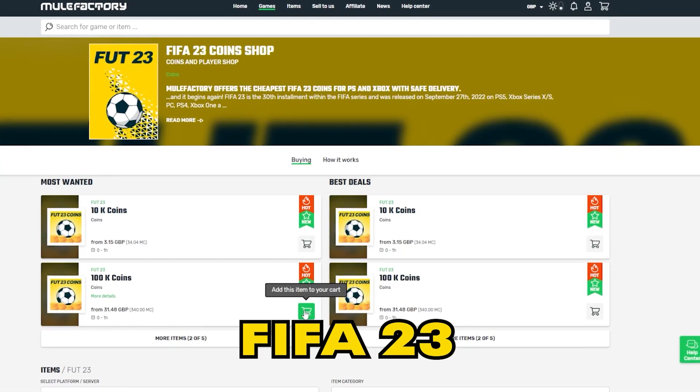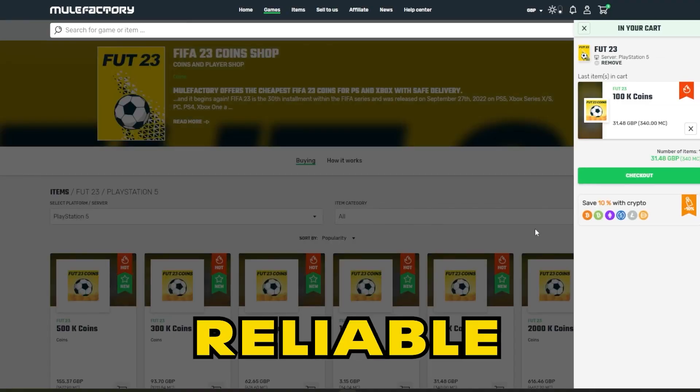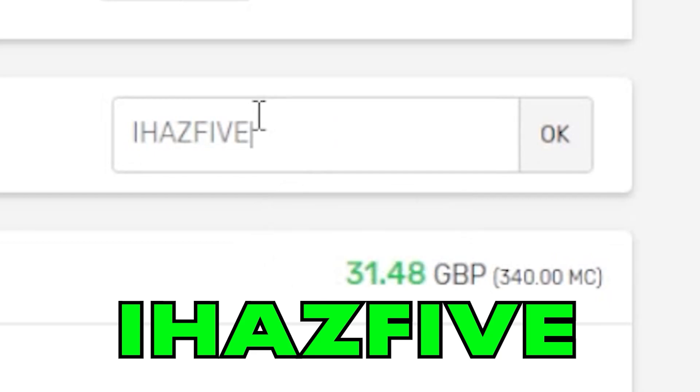Quickly guys, if you need any FIFA 23 coins, make sure to check out mulefactory.com — they're linked in the description. They're cheap and reliable, and make sure to use the discount code IHAS5 at checkout for a discount.